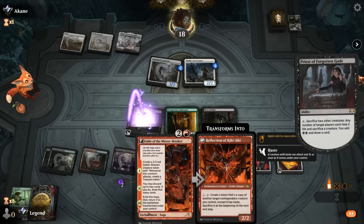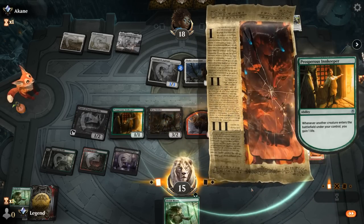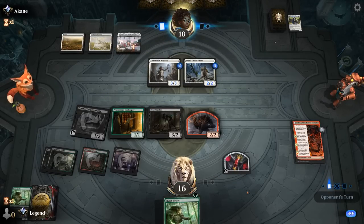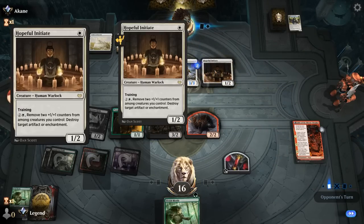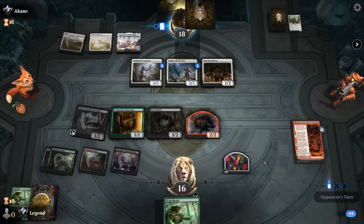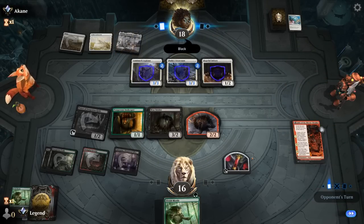Bodyguard is down, we play Fable. Next turn we can discard Elvish Mystic, and we're not too far from casting Bolas's Citadel if we draw it. We can activate Priest, or maybe attack with the Shaman to make enough mana. Tyvar would be a pretty good draw. Hopeful Initiate can destroy our enchantments or artifacts, so it's a potential answer to Citadel. We trade Strider since we can get it back. Brave the Elements naming black means Strider can still block.